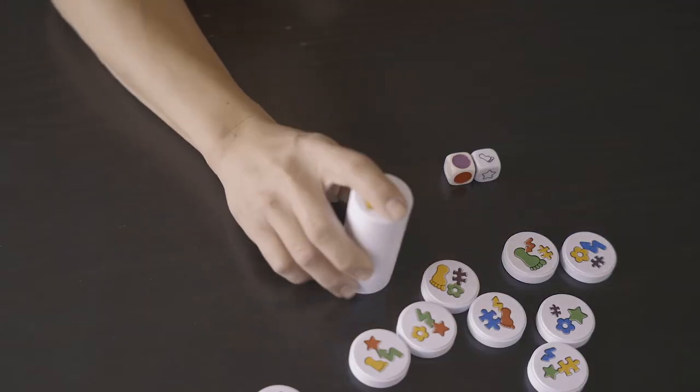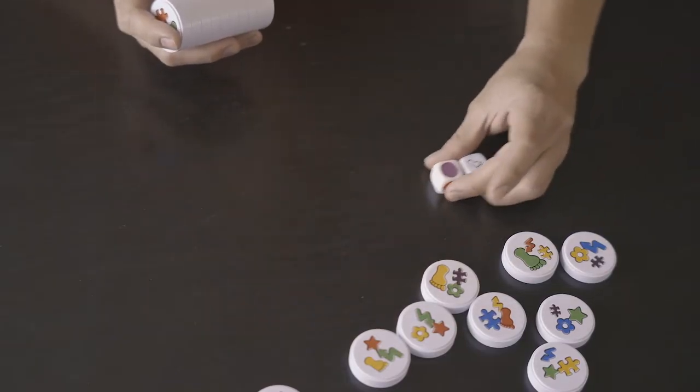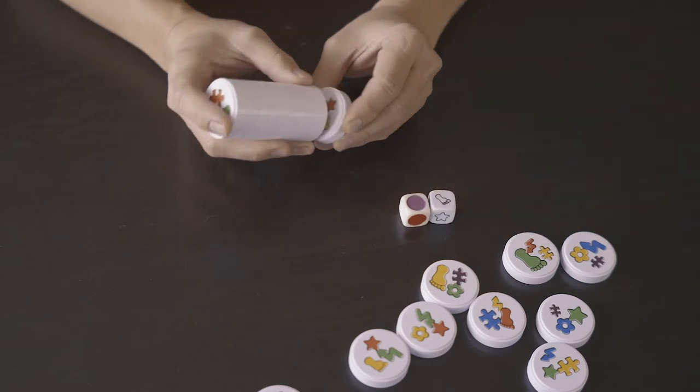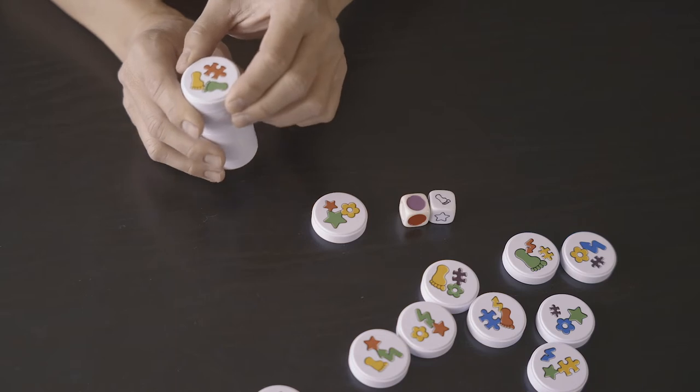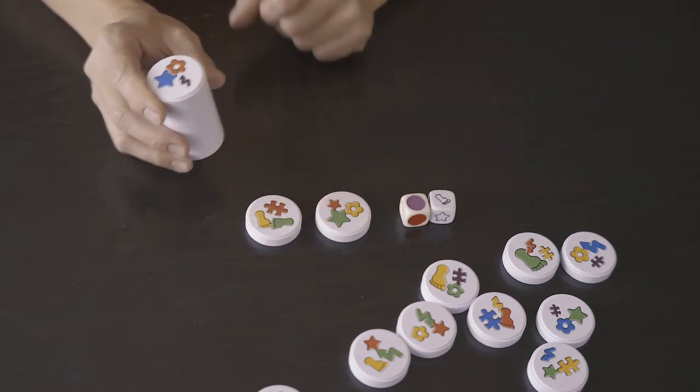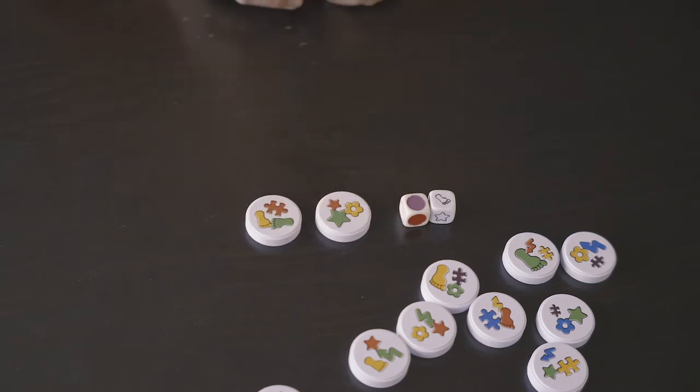If you pick up a wrong disc — one that doesn't have a color and shape matching the dice roll — you must return this disc plus one penalty disc to the table. If the game just started and you don't have any other discs, only return the wrong disc. You don't have to pay the penalty this time.